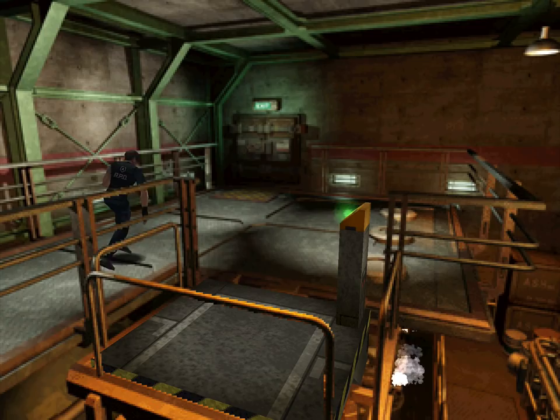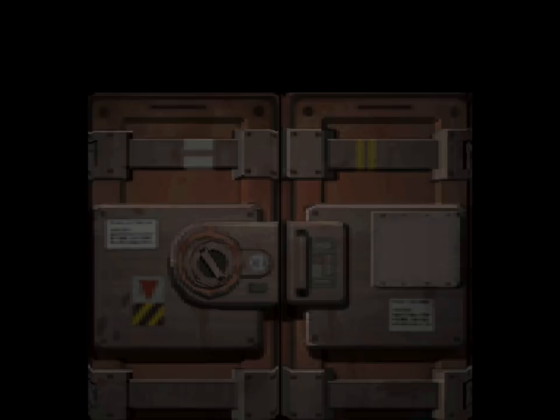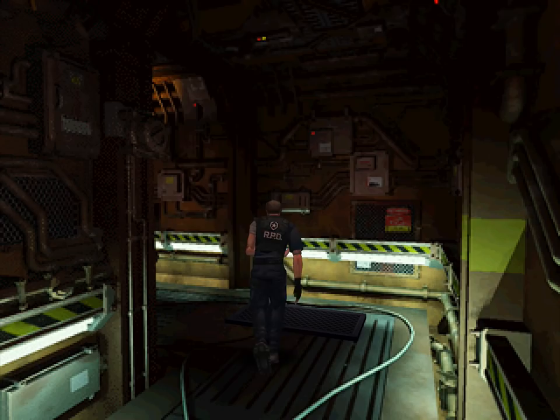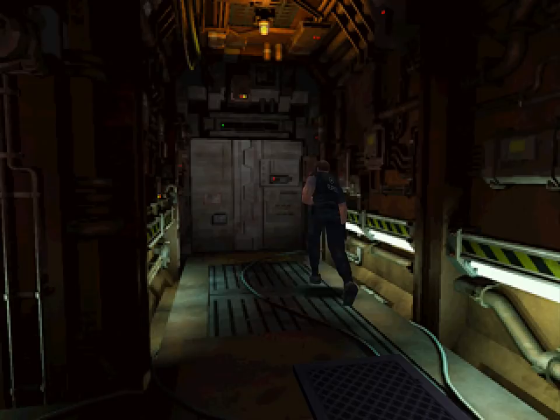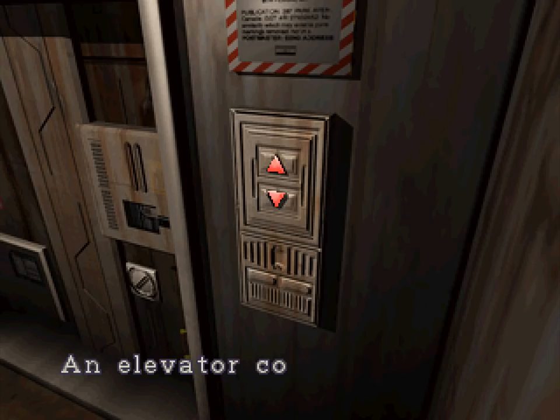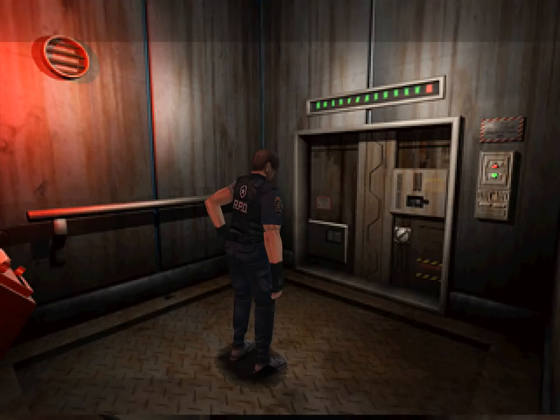Hey guys, welcome back to the Origins of Species Mod, Resident Evil 2. We just finished the Tyrant - we killed him pretty good, but not that great. He seemed to be stronger than the others. He had three egg ribbons on him, which I took gladly, which is going to help with the next bit. We're in the laboratories.